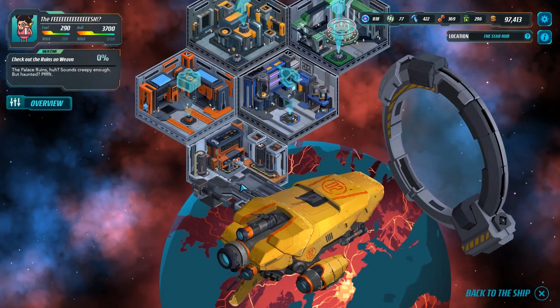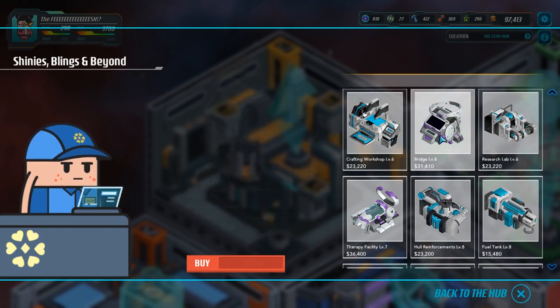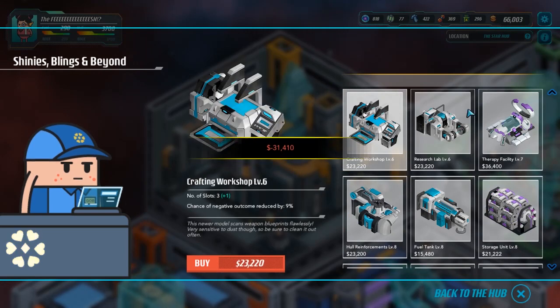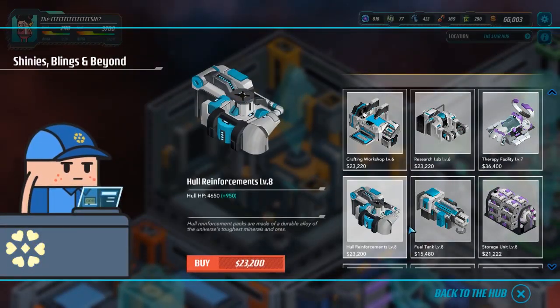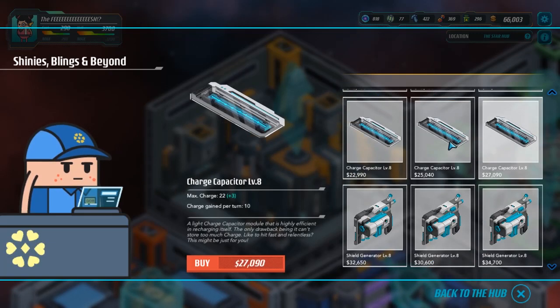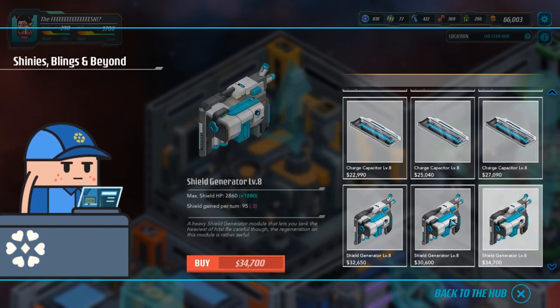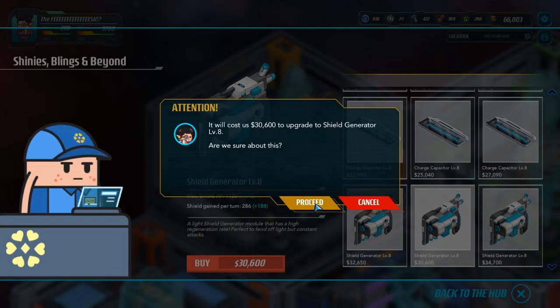I totally forgot to actually stop by here and see what we can buy. So let's start with upgrades. Crafting workshop — meh, not that useful. Definitely want to get bridge level 8. 200 HP to every weapon, very, very worthwhile. Don't care too much about the research lab because we don't need extra slots. I don't have enough people for it. Hull bonus wouldn't be bad. Storage, don't care that much. Increases my max charge capacity — that's not that great.